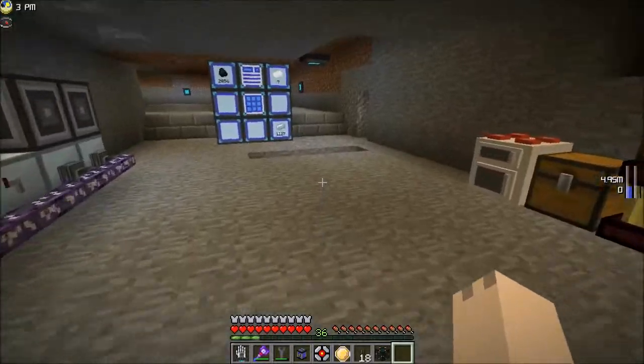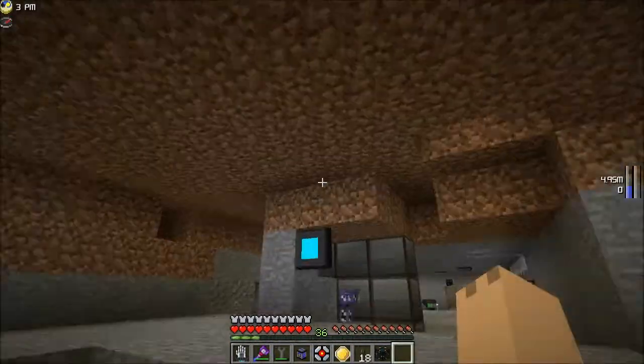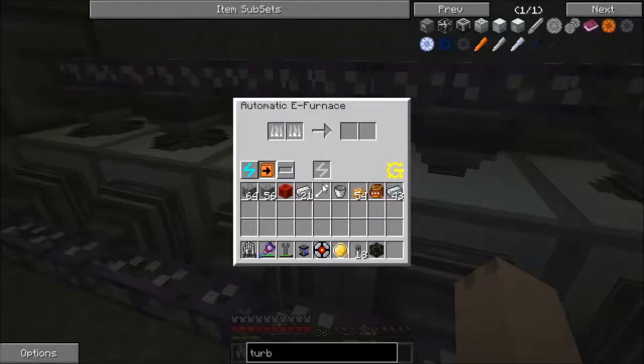We're going to need some more steel. Another 21 refined iron should do the trick. Electrical furnace, please. This is nice and fast because I have the heating coil upgrades in there, so it's nice and quick. It's about as fast as a fully upgraded induction smelter, which I sincerely approve of, to be honest with you guys.